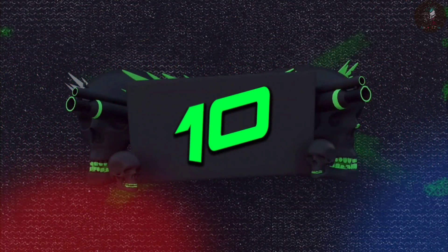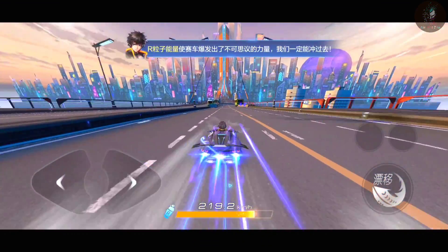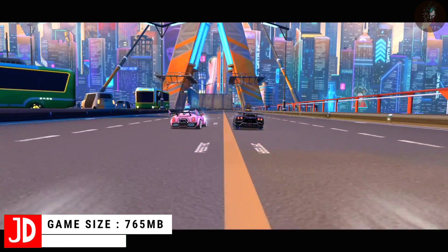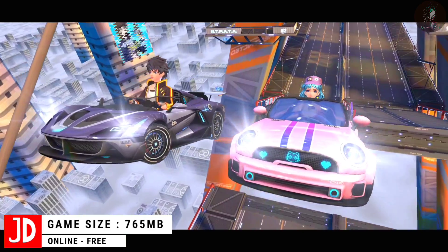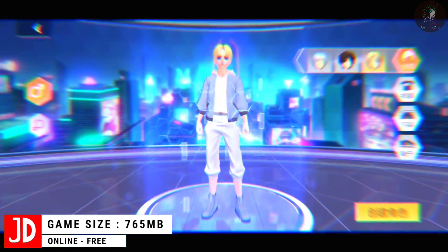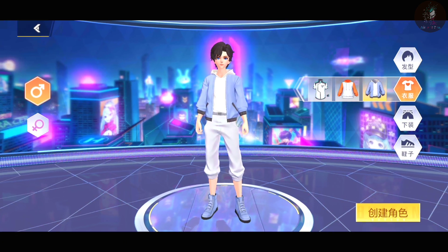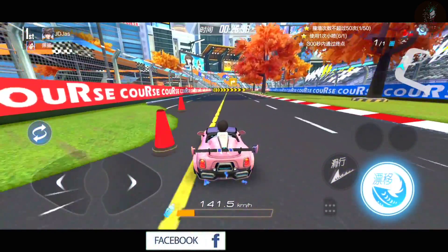Starting off at number 10, Speed Together 2. Based on classic racing drift, it has created a diversified main city that can be explored freely, and added a large open-world adventure game with a high degree of freedom and strong replayability. Speed Together 2 adopts the traditional racing mode of operation and the threshold for getting started is extremely low.